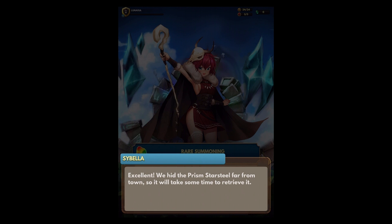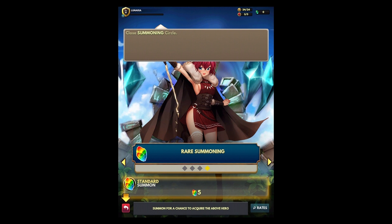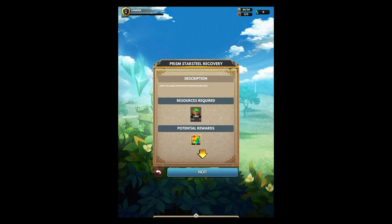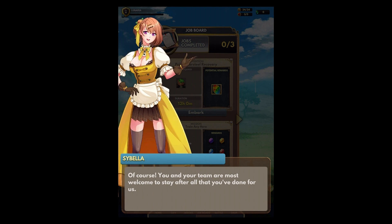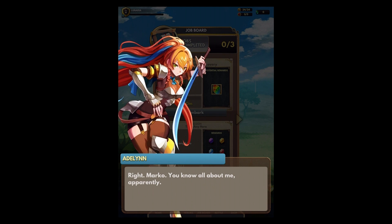Job board — ooh. Embark on the await villagers expedition. We have to send them off with resources. Town is grateful. All right then.